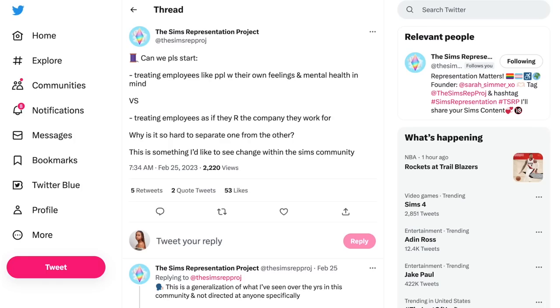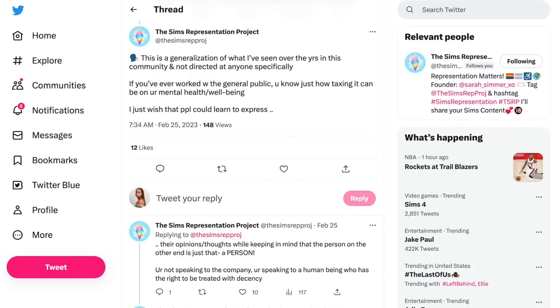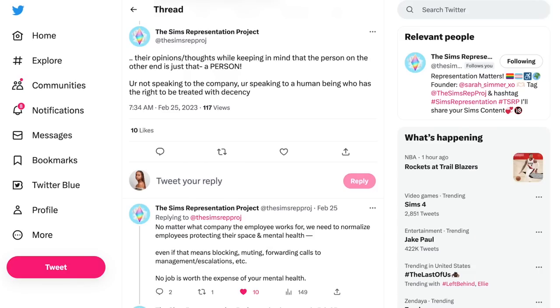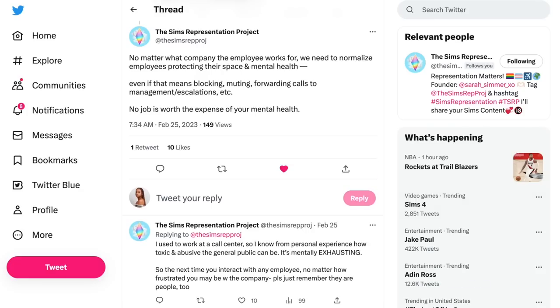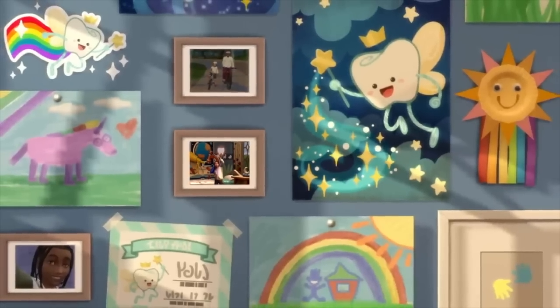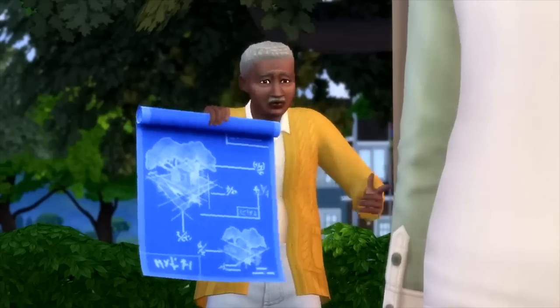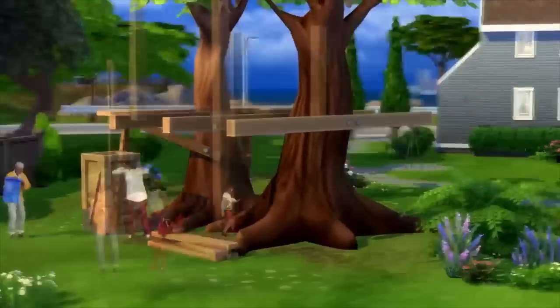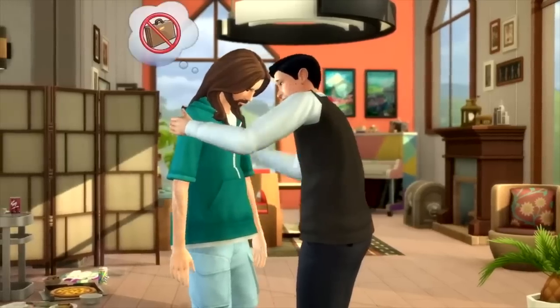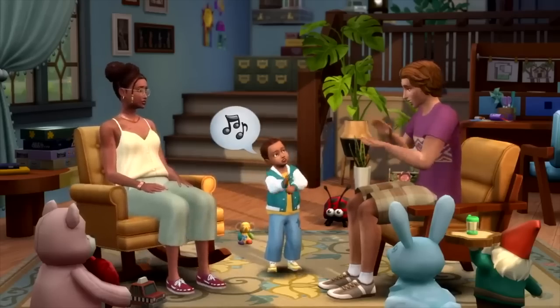The Sims Representation Project tweeted that no matter what company an employee works for, we need to normalize employees protecting their space and mental health, even if that means blocking, muting, or escalating to management — no job is worth the expense of your mental health. I personally 100% do not support bullying the Sims team. But I do think there's a difference between facts and feelings: the facts are they're not transparent, they tiptoe around every problem involving the Sims 4, they're gaslighting us, and the gameplay trailer didn't have gameplay — that's just what it is.